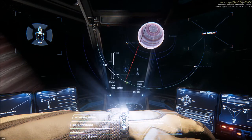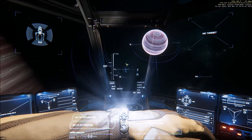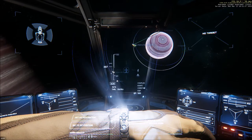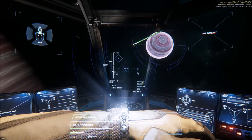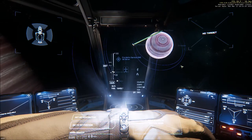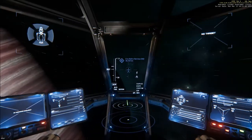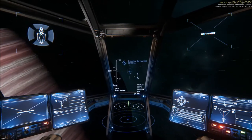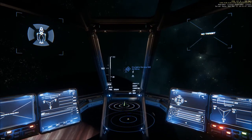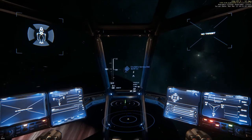Now you'll notice when I try and select it as a quantum destination I get this nasty red line because Planet Crusader is in the way. I can't fly there directly, but what I can do is set myself an intermediate destination. So in this case we're going to quickly go to the Cry Astro service station which is within reach, and then we'll quantum there and find our way around this big ball of gas that's obstructing the view so that we can get to Selen.